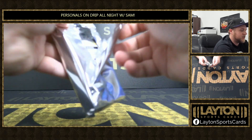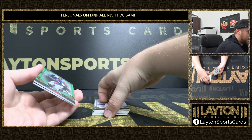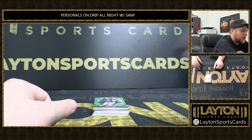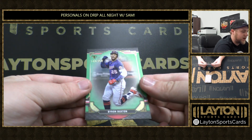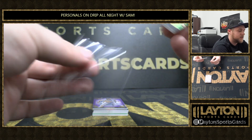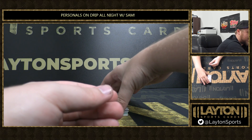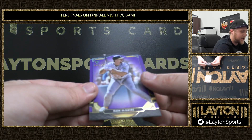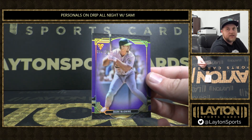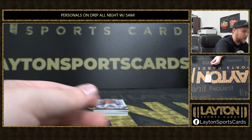Good luck on mini-box number 2 here, BMAC. We've got Byron Buxton on the green, 141 out of 259. Followed by a purple Mark McGwire, 84 out of 299 for the A's — very cool, part of the Bash Brothers.